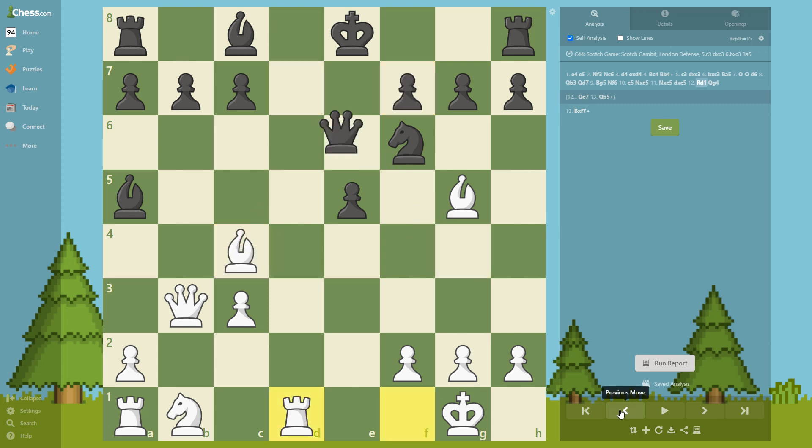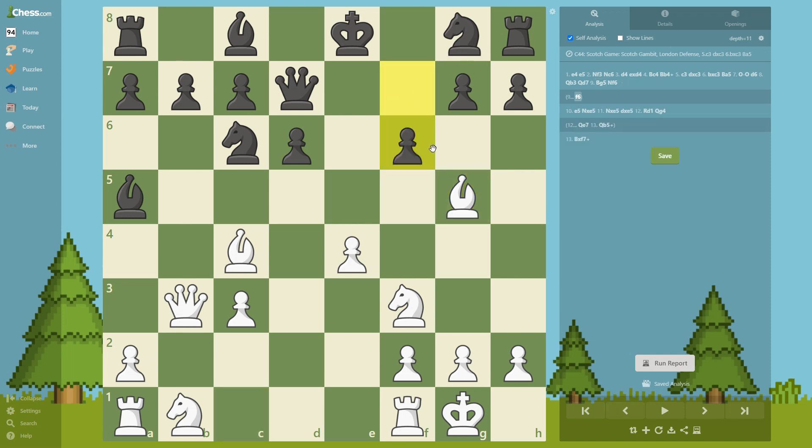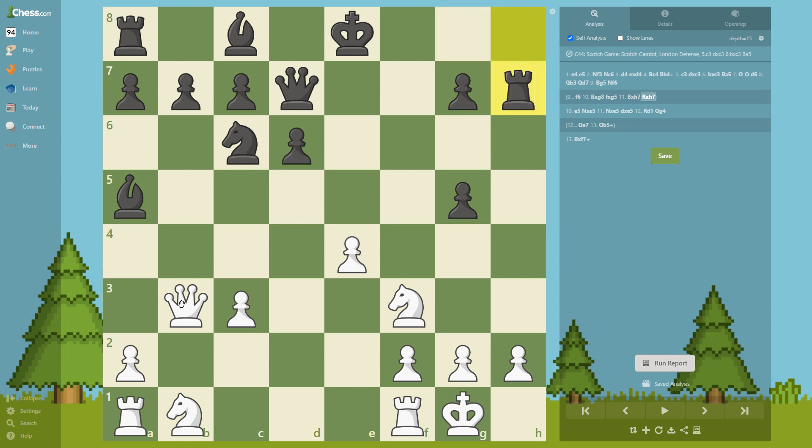Let's see what if they try f6. On f6 we take the knight, he takes the bishop, and we take on h7 — really nice. We have these tactics available because if of course he takes, queen takes and we pick up the rook. That's pretty much it for this whole variation.